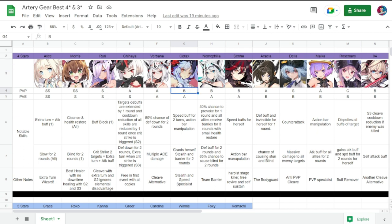Moving on is Corax. She is PvP B, PvE A. Notable skills include speed buff for two turns, action bar manipulation, and she grants herself stealth and barrier for two rounds. She is a stealth and speed specialist, so if you want to manipulate your turn order and speed bar, she is your pick.